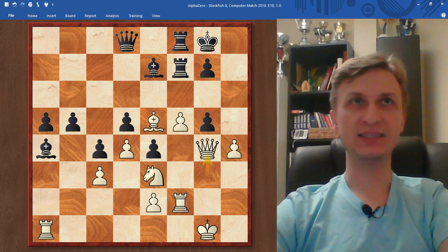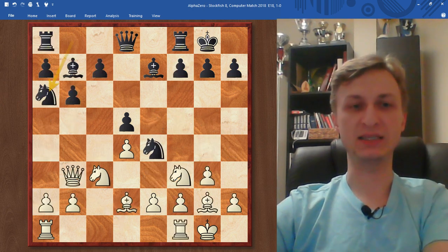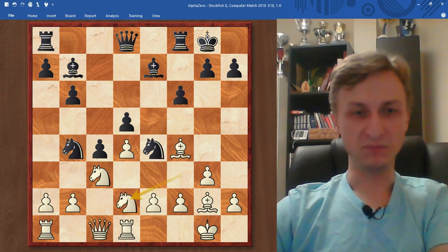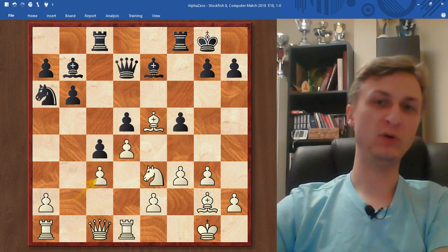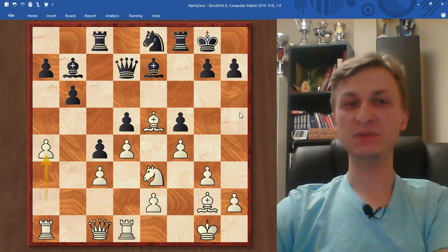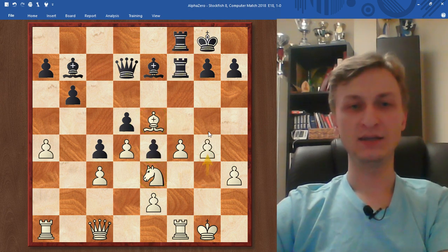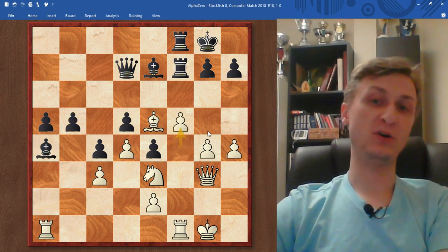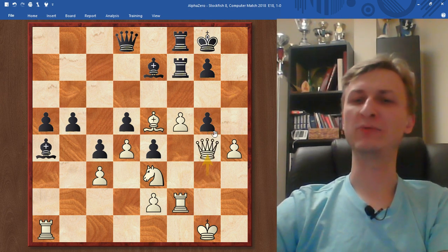All of white's moves were understandable — it was clear why each particular move was made. With every single move white was improving its pieces: improving the rook, improving the bishop, moving the queen from attack, improving the knight, improving the pawn structure, kicking the knight, getting some space, going with the plan, and finally executing the combination. G takes h4, rook g2, bishop f6 — according to a good engine it was winning. AlphaZero calculated everything. White is just dominating here.